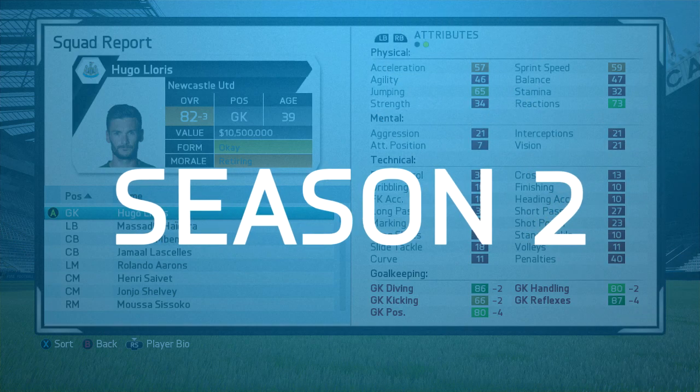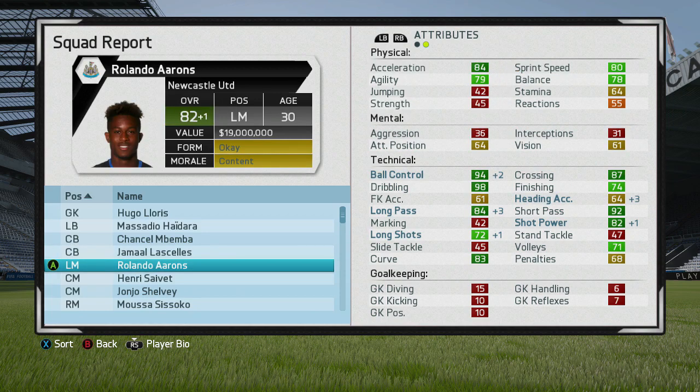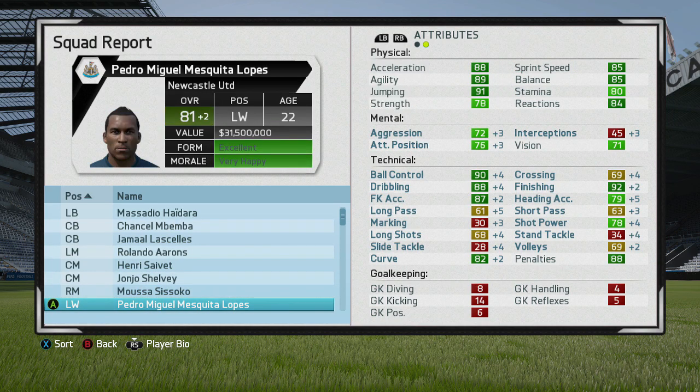I reckon I might just call him Pedro, if you guys are alright with that — or the Ronaldo regen, whatever works. We've got the Cristiano Ronaldo regen going up by plus two in this season, with the mental and technical attributes going up again. No physical attribute growth, but I really do not even care because they're already that great. Now 81 overall with a plus two increase, excellent form, very happy morale.